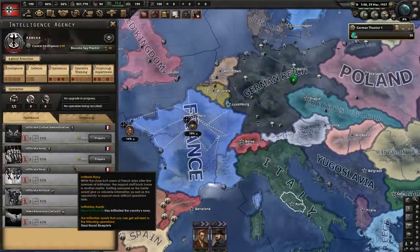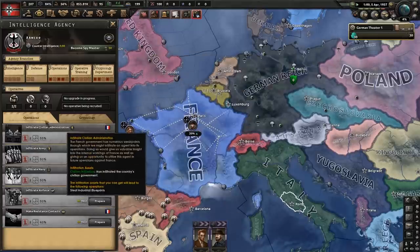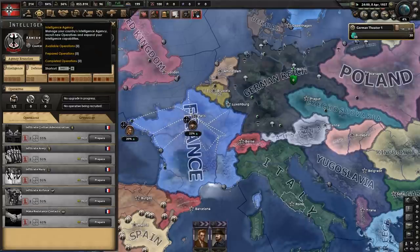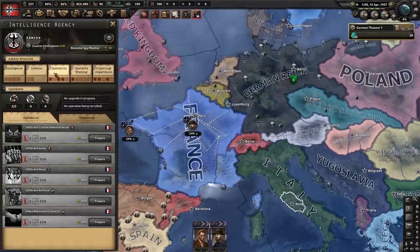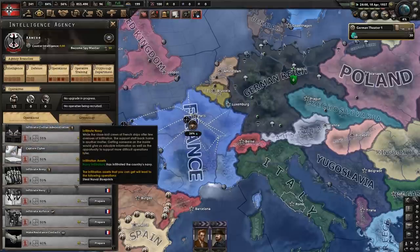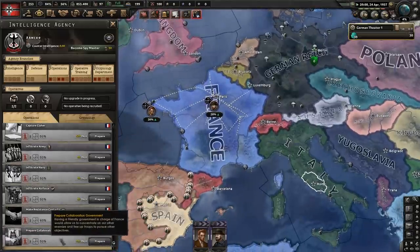Once you've actually got these guys in France, or whatever country you want to boost or do whatever to, you need to go in here and wait until your operations are complete. If you don't have this menu yet, you need to get the Le Resistance DLC or click on Intelligence Agency. Click here and this will open up the menu where you're able to do this stuff. Some new operations popped up just because we've been here long enough and have gotten a decent amount of intelligence started.